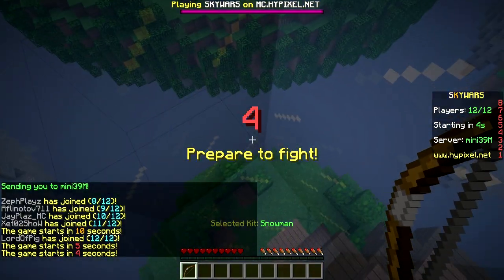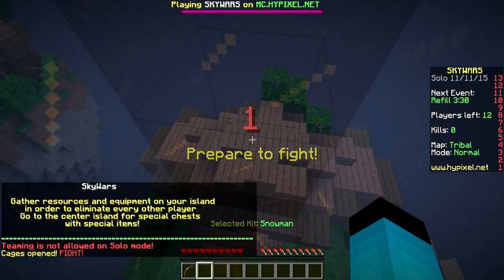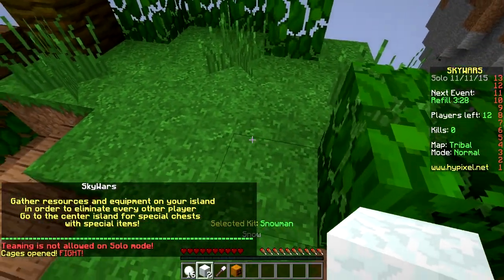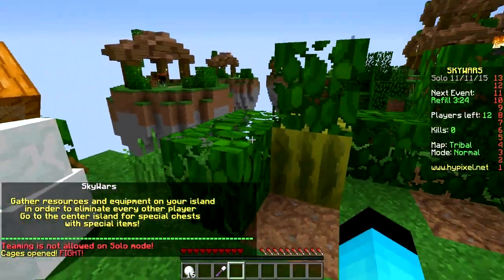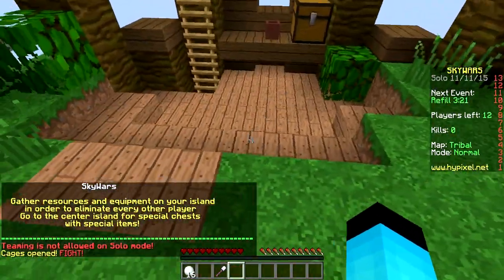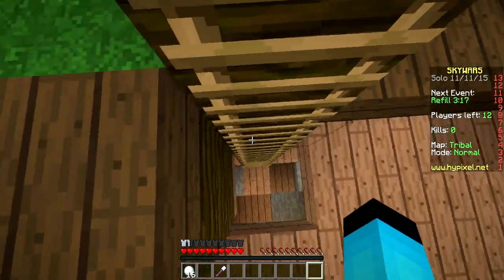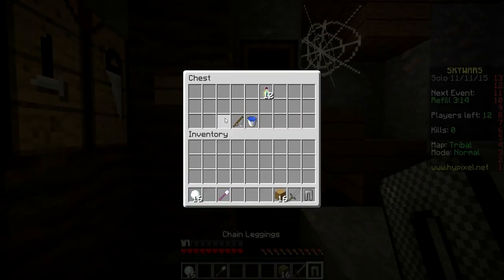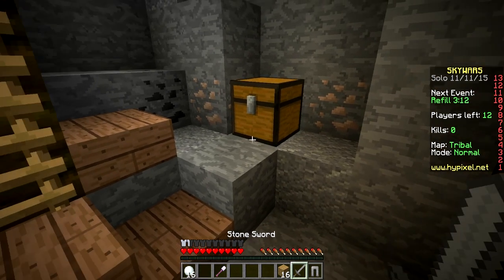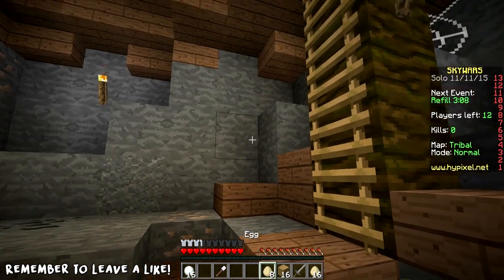What is up everybody! We're back here in the Hypixel server gonna be playing some SkyWars. Today we're gonna be using the snowman kit, which is awesome. We're just gonna go over here and plop our snowman right up like this so no one messes with us. If they try to come over, my snowman is gonna be ready to put in some work.